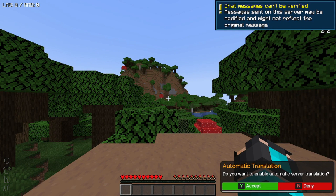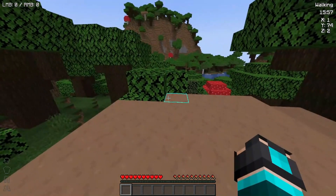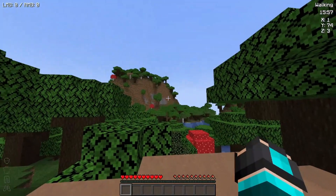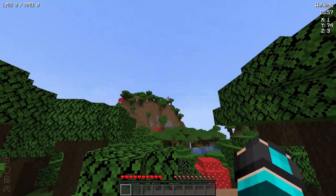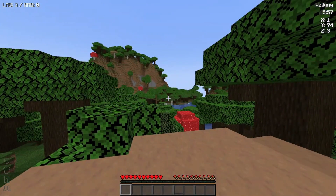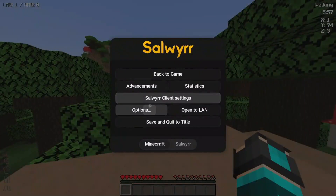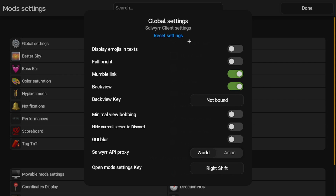We have loaded into a new world. There are a bunch of things popping up on screen about server translation, but anyway — on the bottom left of the screen there's the Armor HUD. It'll be more visible once armor is on. There's the left mouse button, right mouse button indicators too. Let me just show you the settings.